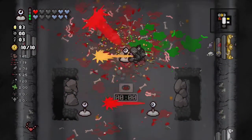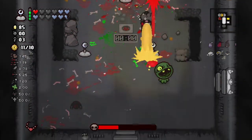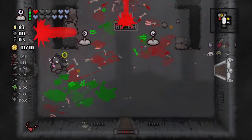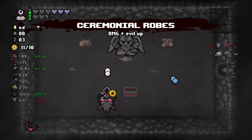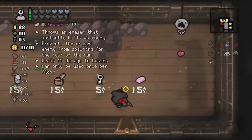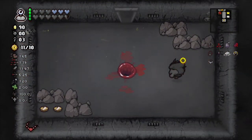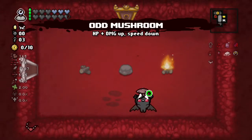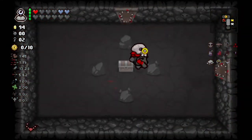With Azazel on greed runs it's just angel deals, so there's a possibility we could find Sacred Heart or Godhead. Look how quickly they got evaporated by the sprinkler — just melted them. Let's see what we got in our devil deal: we're going to take The Mark and then Crimson Robes — nice damage up and some black hearts. Stats looking good: 1.65 speed, 1.19 tear rate, 11.97 damage. We're at 92 cents already. Autumn Mushroom: damage up, speed down and some HP — I'm okay with that.